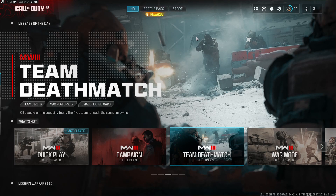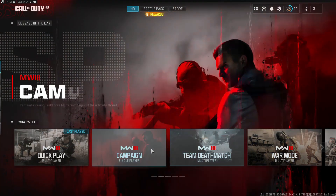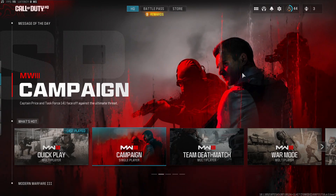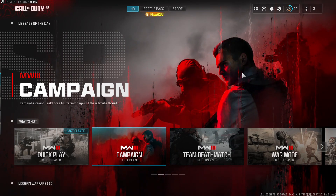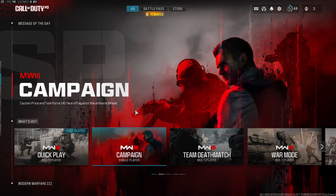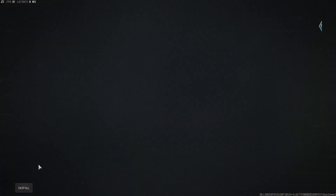First thing first, go to the multiplayer menu or the zombies menu, whatever you want to do. Just so you know, zombies will give you XP but it won't be as fast as multiplayer. So the best option is to stick to multiplayer.